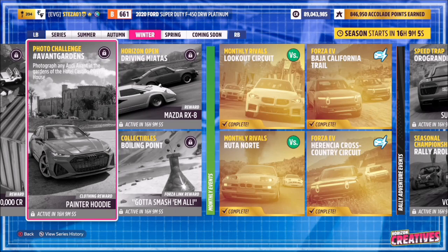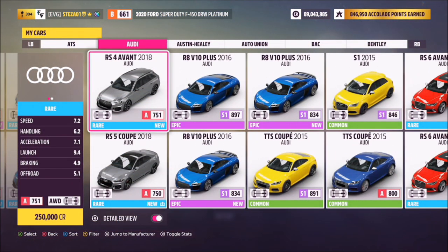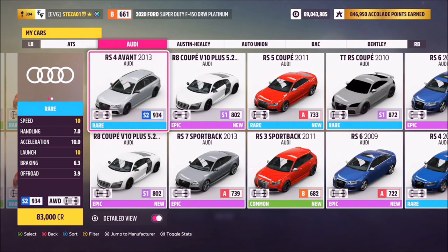An Audi Avant is basically an estate or station wagon version of an Audi. You can pick pretty much any of them — the RS6s, the RS4s, and the RS2 as well. There are a few generations of the RS6 and RS4 available.